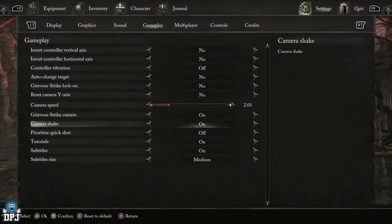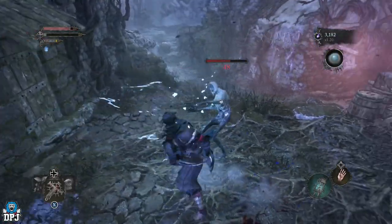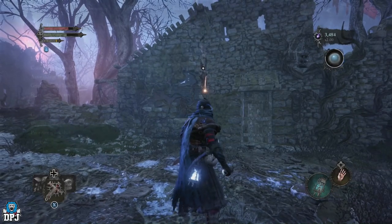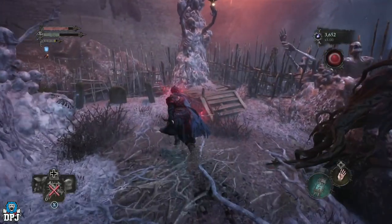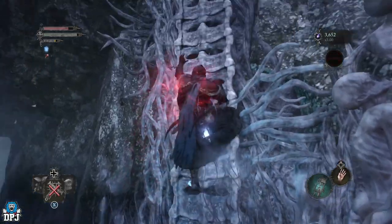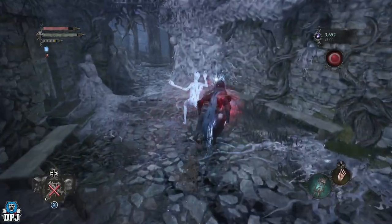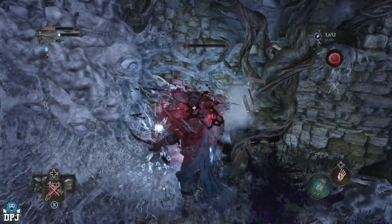Now the camera shaker options here for me don't seem too bad at all. For the most part I haven't even noticed them — these are something I've certainly turned off in other games, but within Lords of the Fallen I barely notice they are on. As the game progresses, as I unlock more things and start experimenting with different builds and play styles, these may be something I come and turn off. But as of right now the camera shaker options don't seem too bad whatsoever. That said, if the camera is shaking and you notice it to a point where it's putting you off the gameplay — a lot like what motion blur does for many players — then definitely come in here and turn this off, as camera shake is actually one of the first things players look for in the options menu to turn off alongside motion blur.